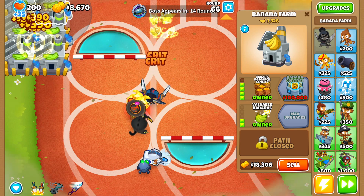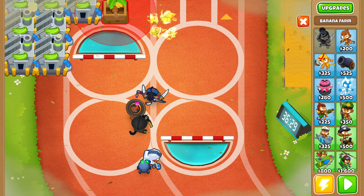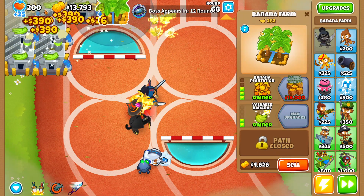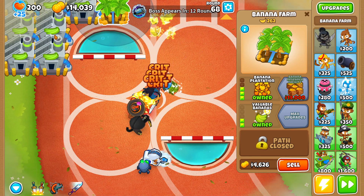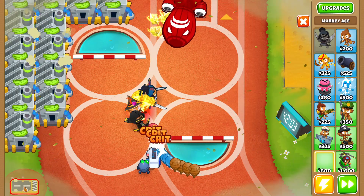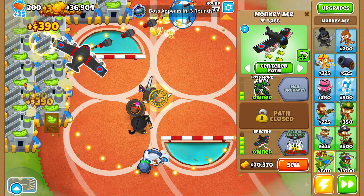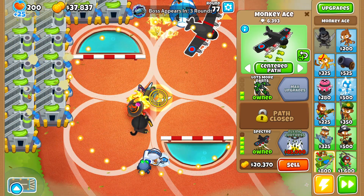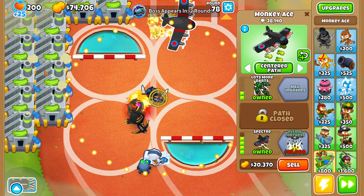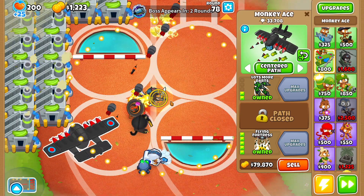Our farming is definitely hurting without monkey knowledge, but I think we're doing all right. This definitely wouldn't work on Elite. The question is what to go for in tier three — we don't have the MAD, but we can go for Avatar of Wrath, Flying Fortress, Elite Defender again, and Spirit of the Forest for extra money. We'll stop farming on round 75 and start saving for the big towers. First big tower: the Flying Fortress, because it won't get stunned by the boss. We also got a level — nice, another monkey knowledge point, getting closer to Double Crossbow Master and the free dart monkey.